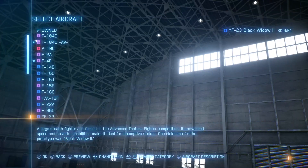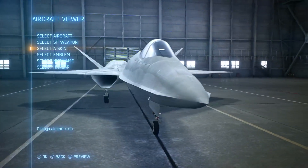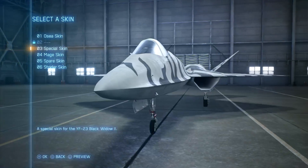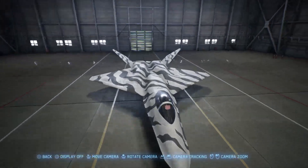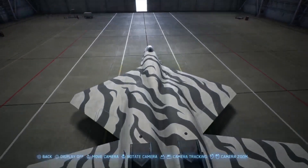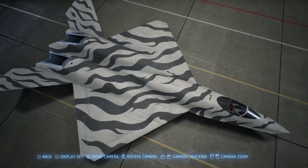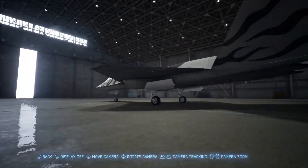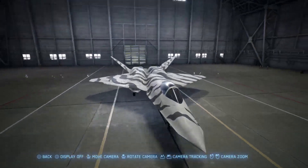Onto the next one — the F-23. I know this plane is actually a lot better than the Raptor in real life in all aspects including stealth, but it just wasn't picked. Probably because the company that made it also made the B-2 Spirit Bomber, which cost over a billion dollars, and I think the US Air Force was a bit salty about that cost. So they picked the F-22, thinking it would probably be cheaper, even though the F-23 is superior — much longer range, faster, stealthier, carries a larger load of weapons, and has thrust vectoring too.